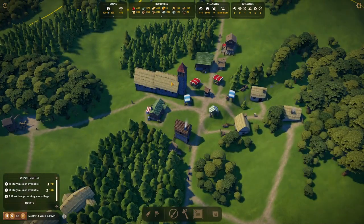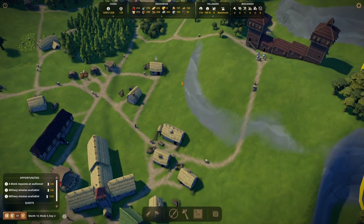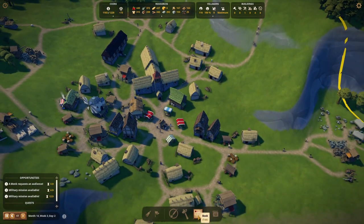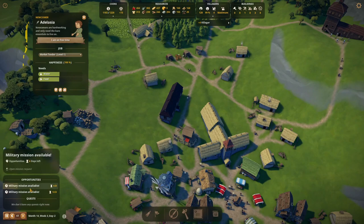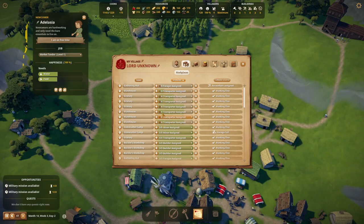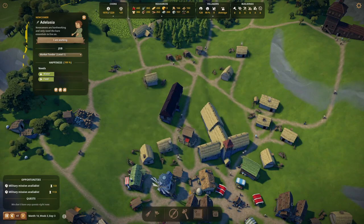Why only the berries? Why not one or two different types? These might be new people coming in — I'm hoping it's four new people that we can really use. Yes, it is: four new people and a monk. What do you want, monk? These are needy times — you want tools. No, we're not sending tools, ain't gonna happen. Alright, we have four people available. We mostly need transporters, but we don't want to keep them free — we'll put them into the foraging business. Let's get extra berries.